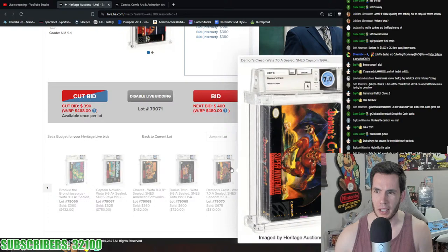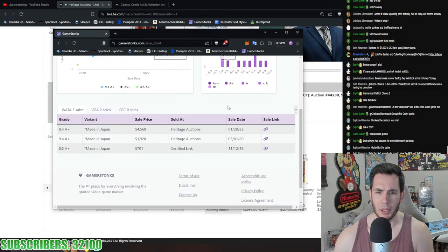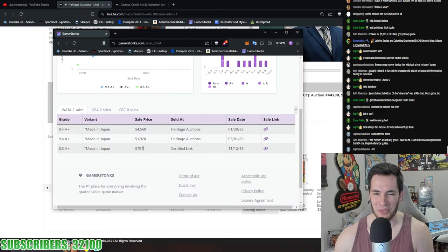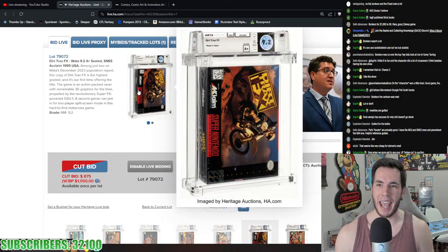Demon's Crest 7.0 A for $800 — not the highest graded but only pop 11. The 9.4 A+ was $4,500, 8.5 A+ copies around $2,000 to $4,000. For $800 on a 7.0 A, if you simply want a copy of the game, that's not crazy — an 8.5 A+ sold for $700 on Certified Link back in 2019. Demon's Crest is still going strong from its 2019 prices. Dig Dug Volleyball $456 into Dirt Trax FX 9.2 A+ for $950.